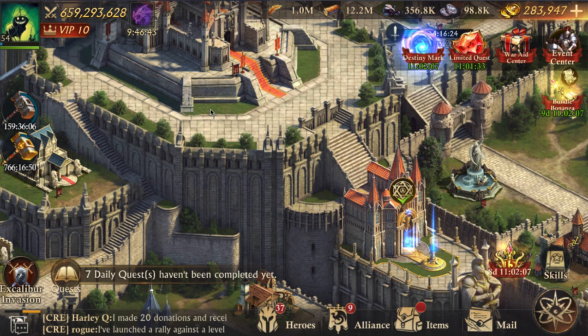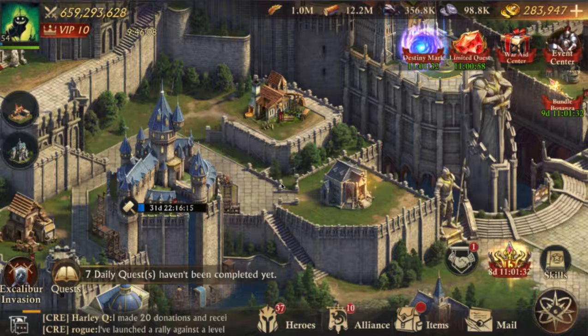The biggest difference, other than the stats: in a solar kingdom, when you start off you start with rank one items and they'll slowly move you through rank by rank. There are no new kingdoms in lunar, but in solar they're trying to slowly get you through the ranks — I think right now we're at rank seven or eight.